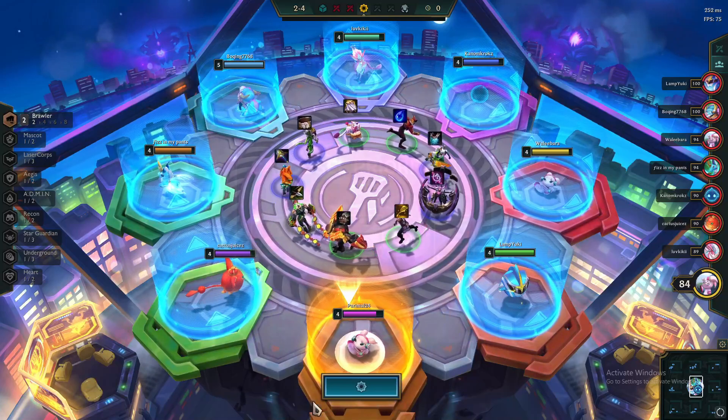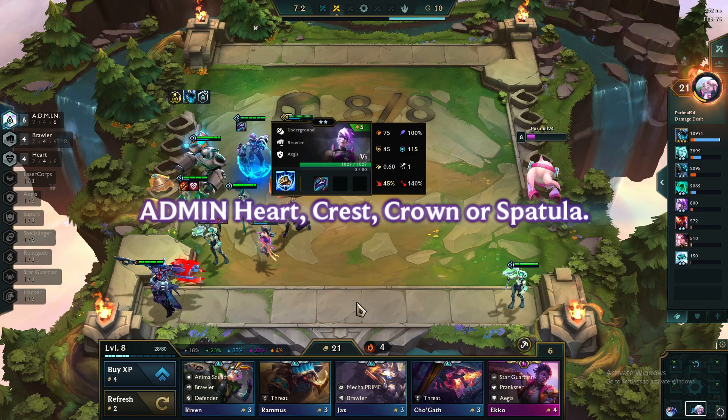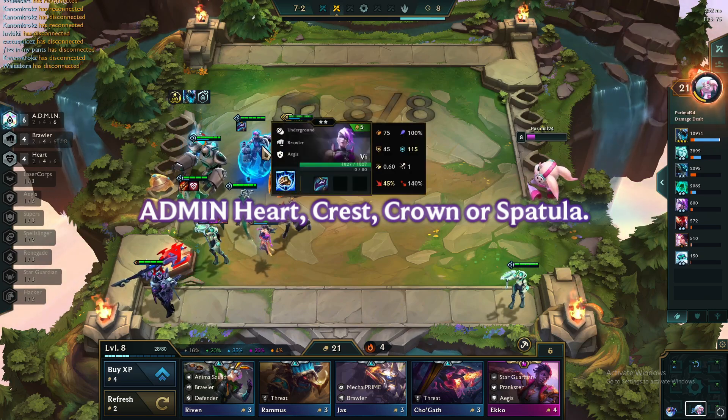Carousel round priority: Spatula, Negatron Cloak, Giant's Belt. Recommended augments: Any admin heart, crest, crown, or spatula.